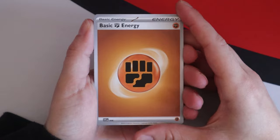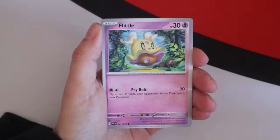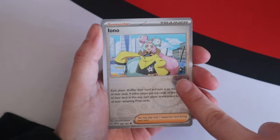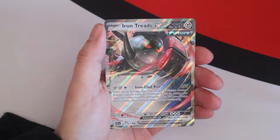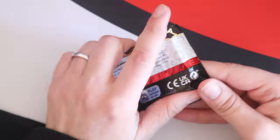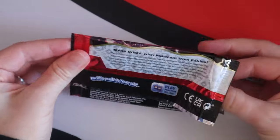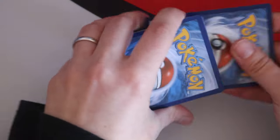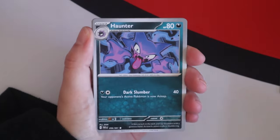We opened a bunch of Paldean Fates there — I posted a TikTok, look at my TikTok. I did get the shiny Mimikyu! So the only other ones I really really want are the Iono, the Penny actually, and there's another Iron Treads. There's a Ditto. The only other cards — three more, well four more counting Mew — that I am desperately after.